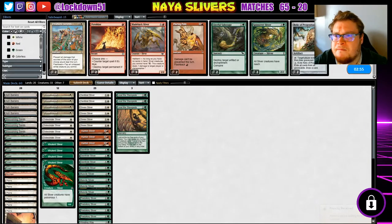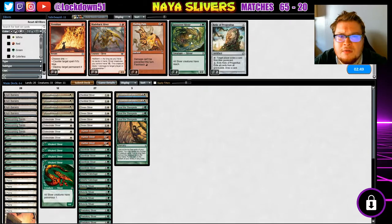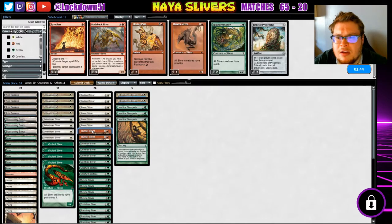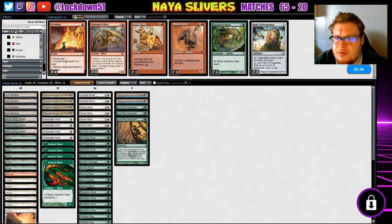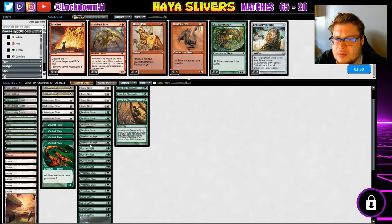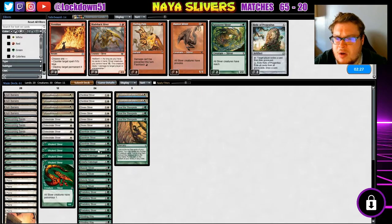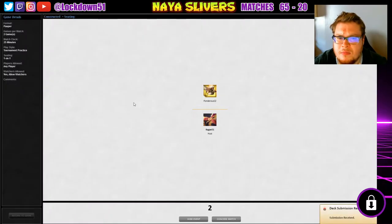Prismatic seems good now. Taking out the Hunters — we're not going to be able to really force blocks like that on them. I definitely want Sentinel in this matchup. Could take out one Gem Hide — yeah, that seems reasonable. We don't have any other ones. Sure, let's go.